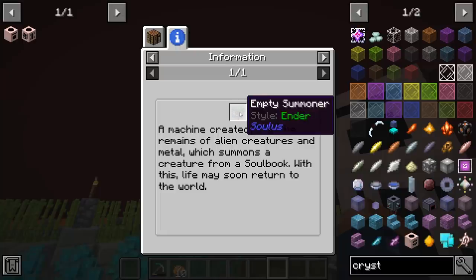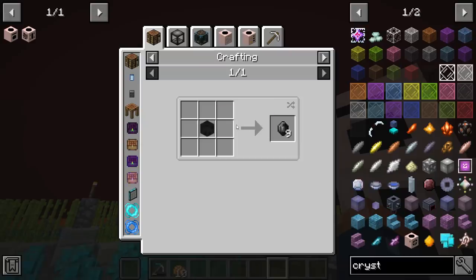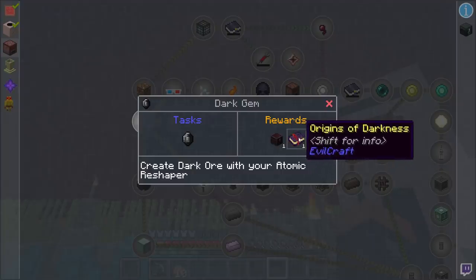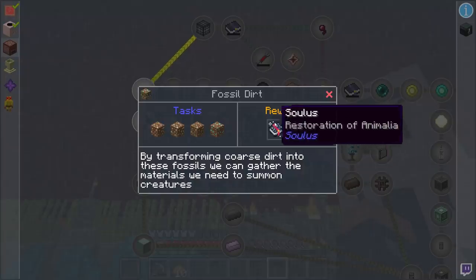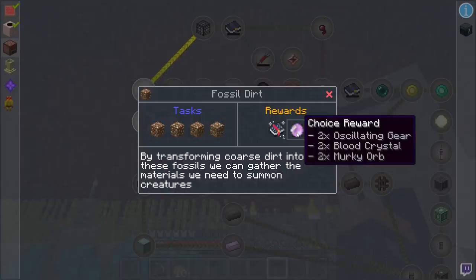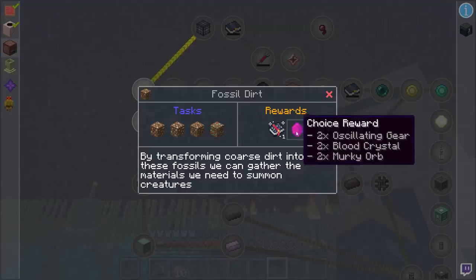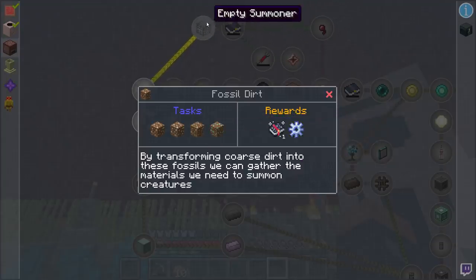We're going to have an empty spawner, which is going to be from Solus. I'm going to really have to read up on both these two mods — they both have in-game documentation. This one gives you a choice reward, and the problem is I don't know what the best item is. Maybe once we read the book, we'll be able to pick what's best because it might specify something related to the spawner.